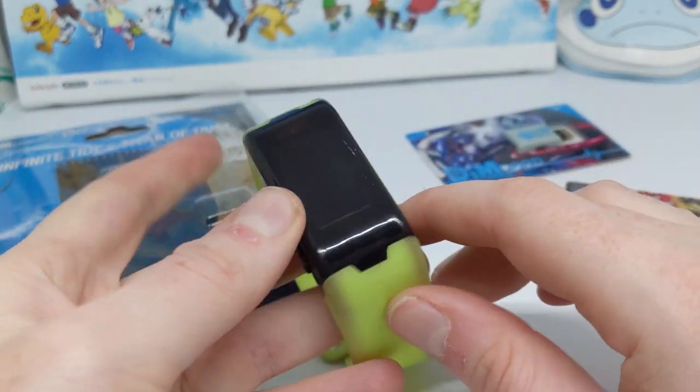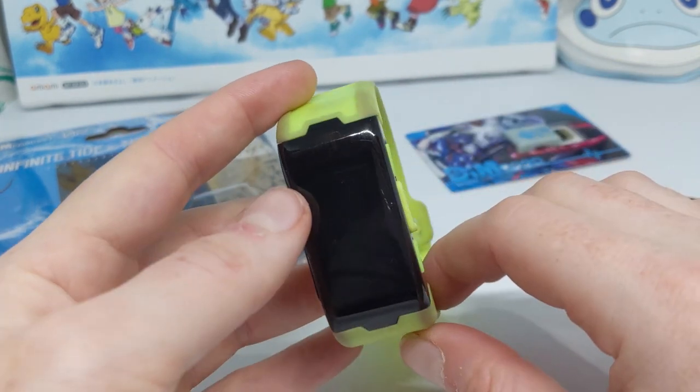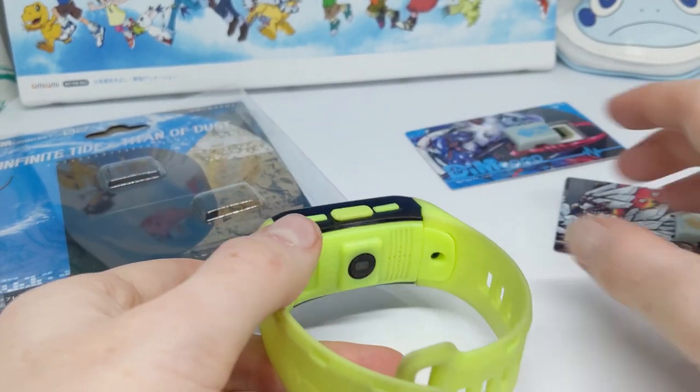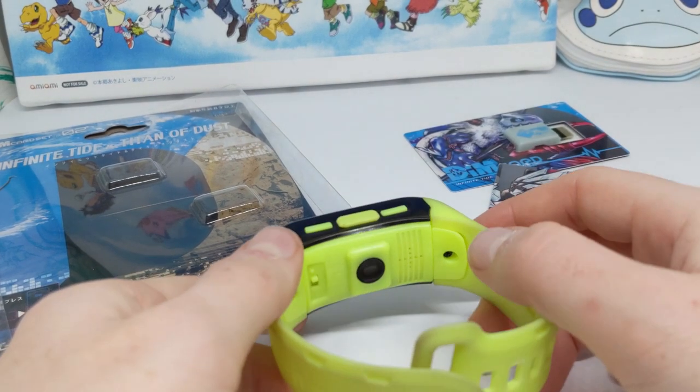The DM logo rubbed off fairly quickly, which is a shame, but it kind of happens when you're wearing it under your shirt every day and the shirt rubs against it. I didn't want my Digimon to die so I had to wear it anyway. So that is the Infinite Tide and Titan of Dust dims, and I'll get them started.